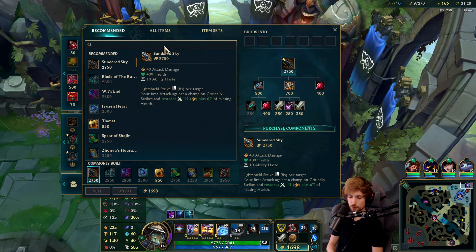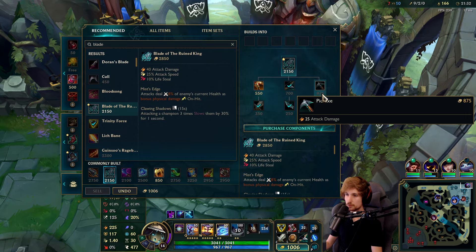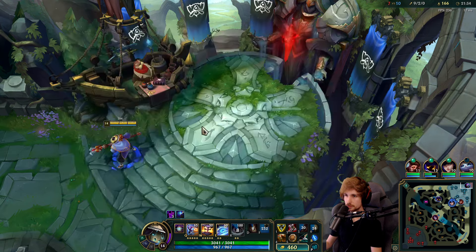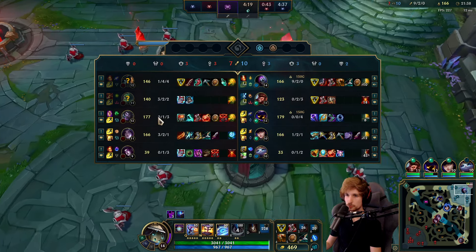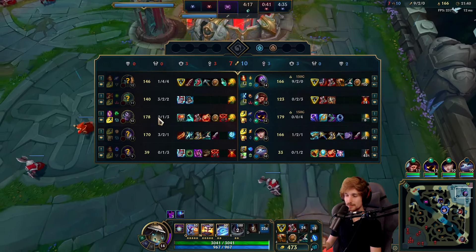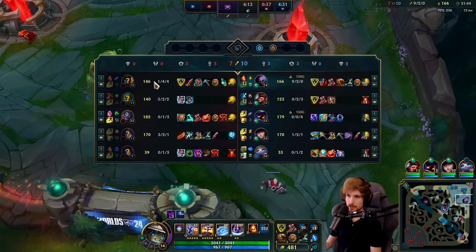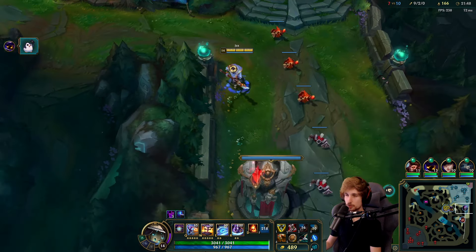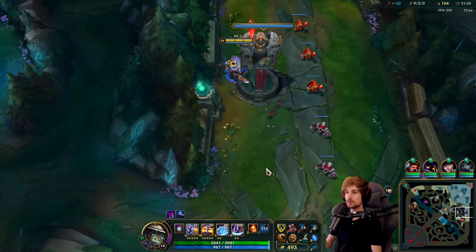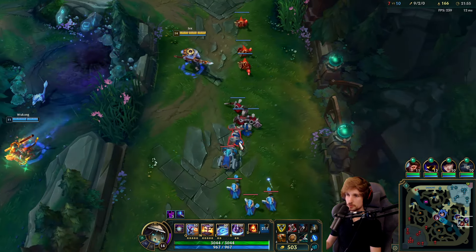The next item I want to complete is Blade of the Ruined King. Blade is very good still because I can counter Mundo in a 1v1 with on-hit damage — same thing counts for Amumu. With Blade I can also partially counter Gangplank because of the effect, and I need to be able to chase him down.